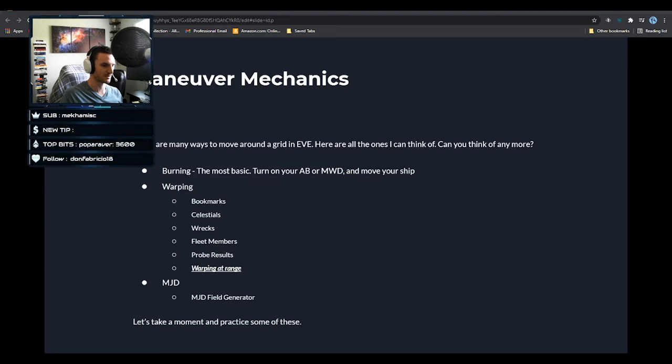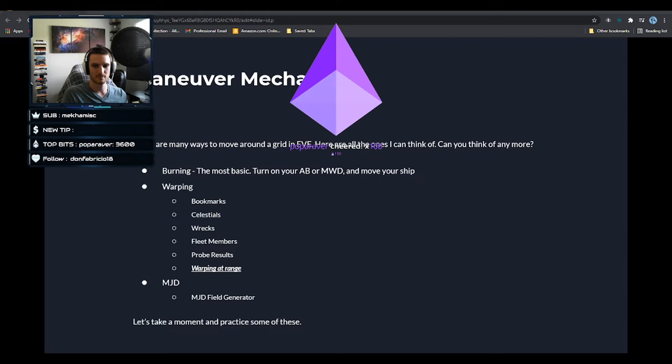MJD — micro jump drives are modules that certain ships can fit. You activate the module, it spools up over about six seconds, and then launches you 100 kilometers in the direction you're facing when the timer completes. Someone also mentioned acceleration gates, but I wouldn't really put those in the same category.